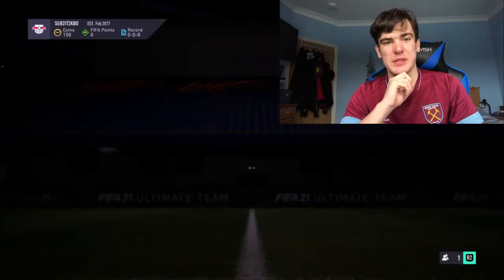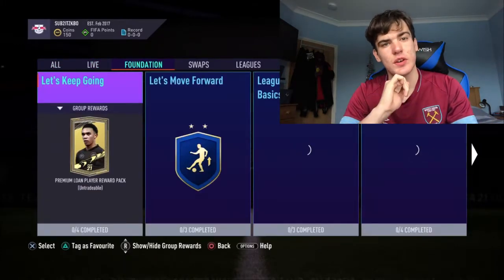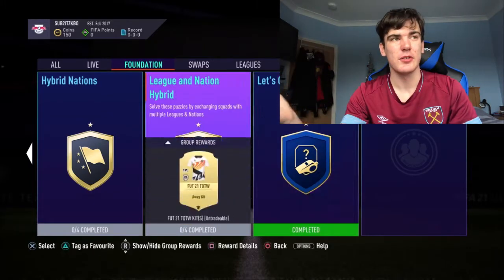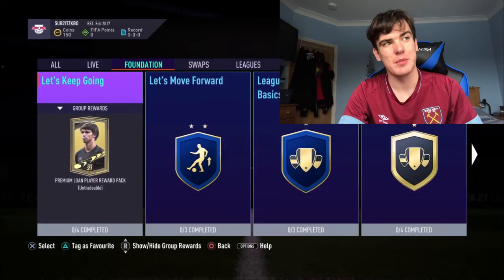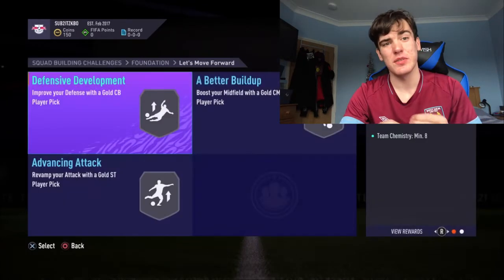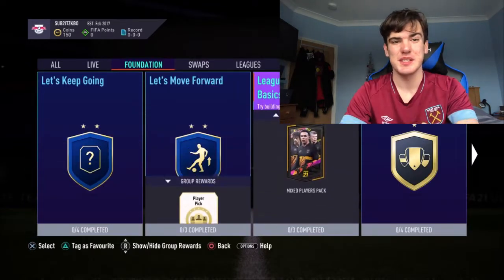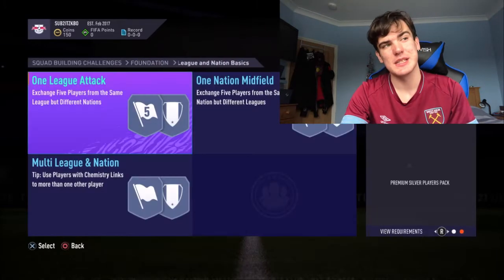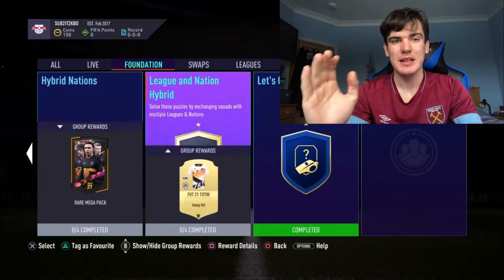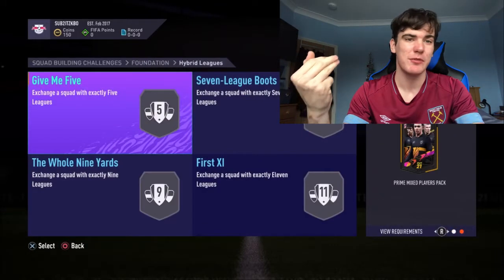We'll go through which SBCs are best to do and the best techniques for getting the best value. To get started on SBCs you need to do the first group called 'Let's Get Started' - it's the only one unlocked initially. I'd recommend getting the rest of the foundation ones done: 'Let's Move Forward', league and nation basics - those help you learn about SBCs. Then move on to the harder ones, which are the best value in the game.